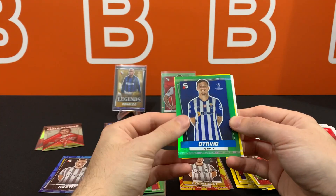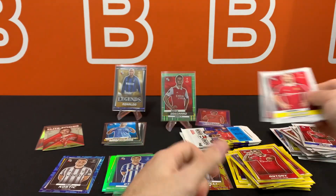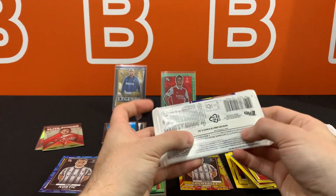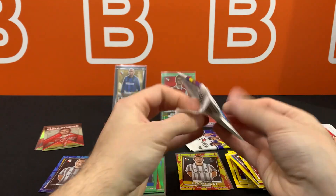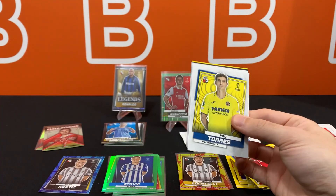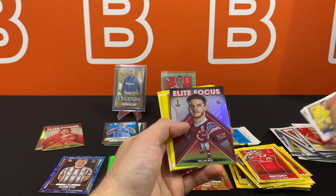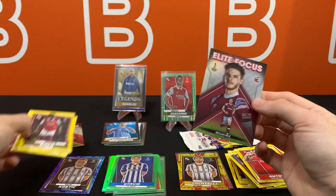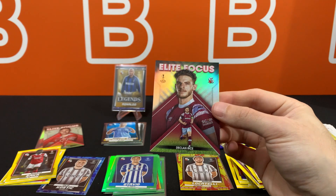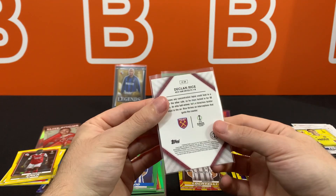There's Antony — who knows what's going to happen with that guy now. Two packs left, no sign of an auto. I think we got an insert in this one — yep, those black borders. Declan Rice with the trophy, and he might be leaving West Ham. What do you guys think? If he does, where do you think he's going to go?